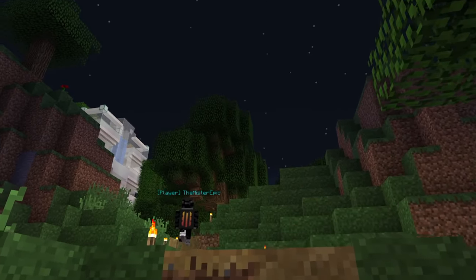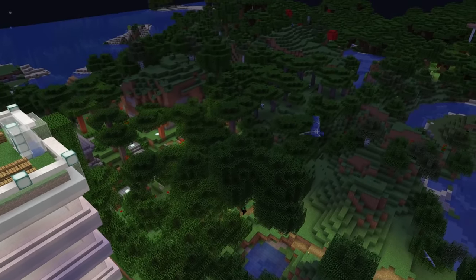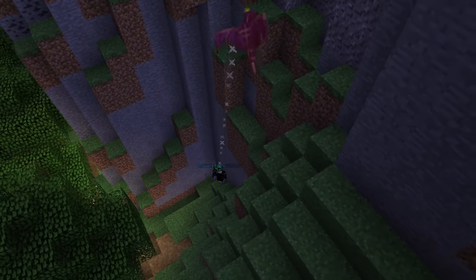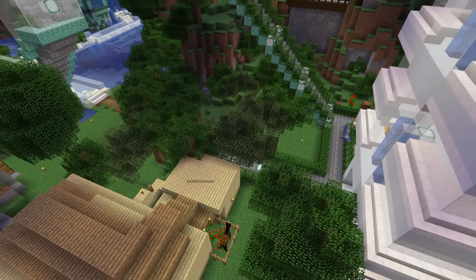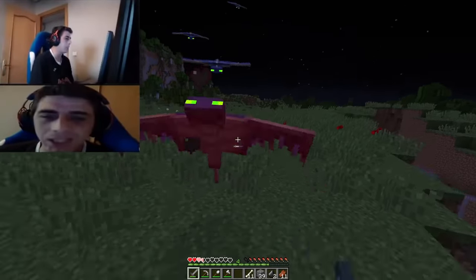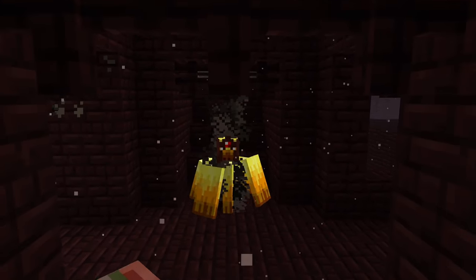Let me tell you what players likely would have thought the phantom would be like when they voted it in. On a dark Minecraft night, a player is returning home from the mine, following their well-lit path home with nothing to fear — until out of nowhere they hear the wicked screeches of the monster of the night. As they break into a sprint, the phantom picks up chase, dodging and weaving around trees in epic pursuit. The player runs into a dead end but manages to snipe the monster out of the sky at the last moment. But instead of blood-curdling cries, we got an ear-piercing screech. Instead of an intense chase, we got annoying hit detection. And instead of adrenaline-fuelled combat, we got... An unfortunate ending to some of the coolest mob concepts we've ever seen in the game.